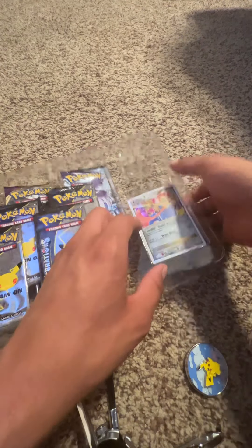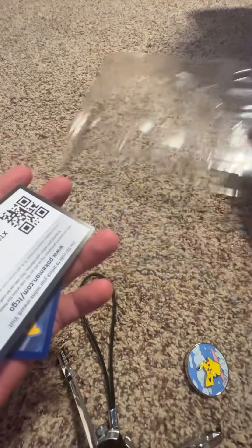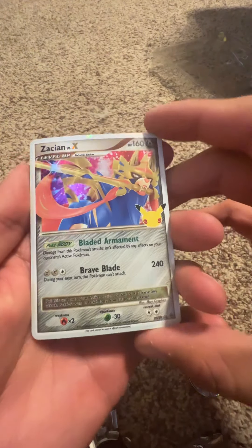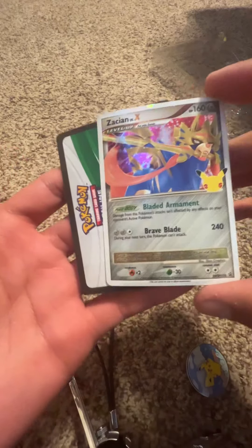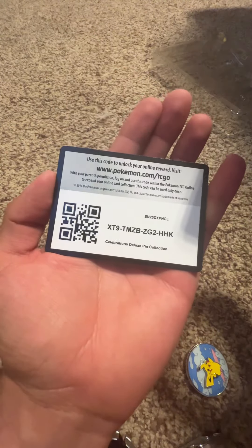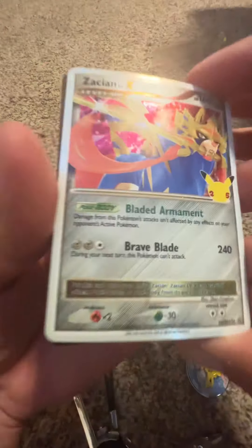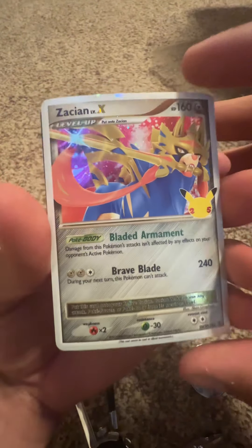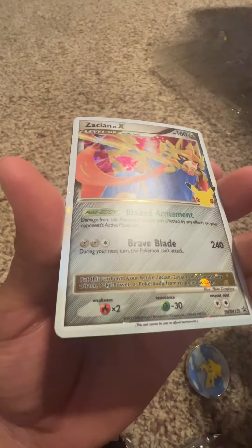The card and everything fell out. I personally really like this card, and the code card — the first person that sees it, there you go. It's a pretty nice card, really even. Perfect — the borders even have shininess.